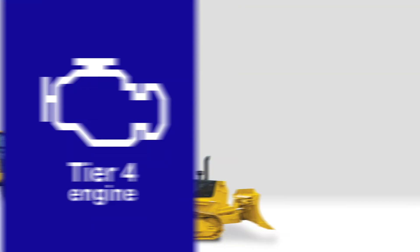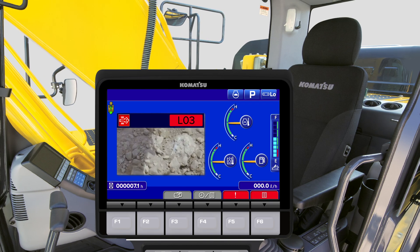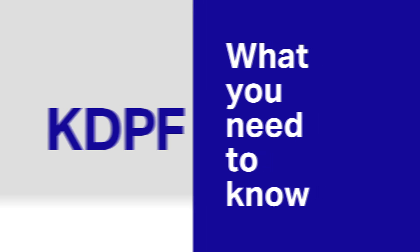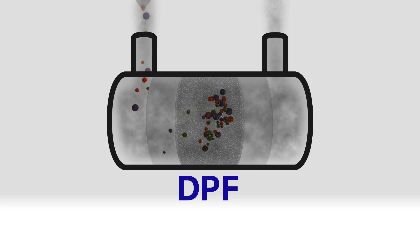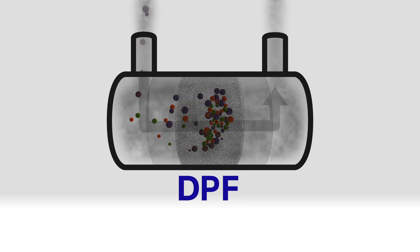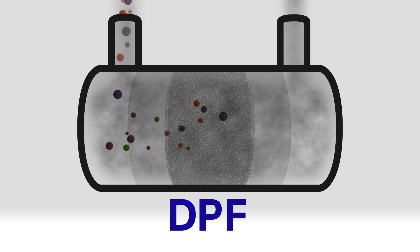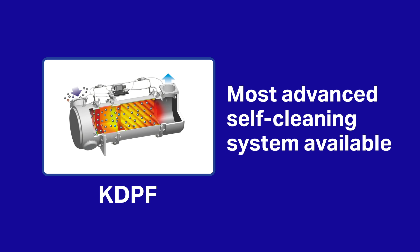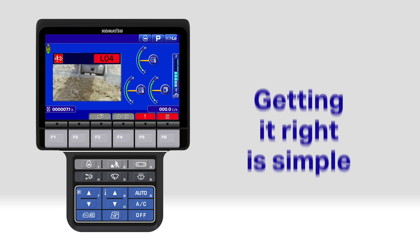The Tier 4 engine in your Komatsu is at the leading edge of clean diesel power. Correct operator action is critical for keeping the Komatsu Diesel Particulate Filter, or KDPF, system doing its job. Here's what you need to know. Most modern diesel engines have a Diesel Particulate Filter, or DPF, to stop emission particles from the engine being released into the air. Komatsu's KDPF is the most advanced self-cleaning system available. Messages and icons on your machine's monitor panel will guide the operator, so getting it right is simple.